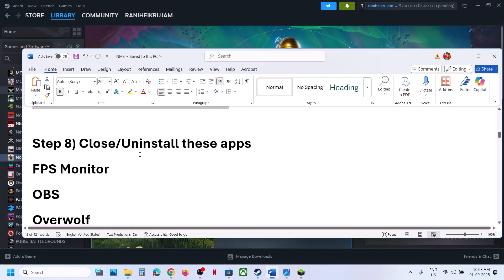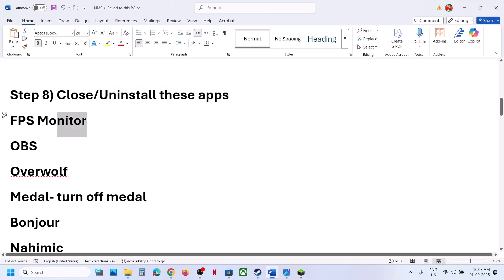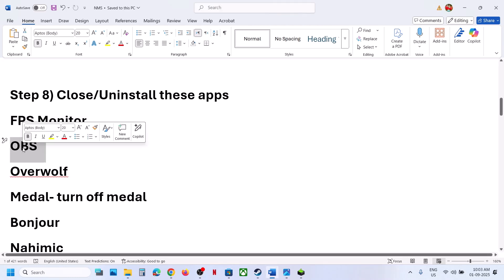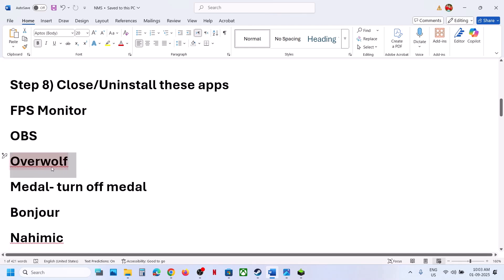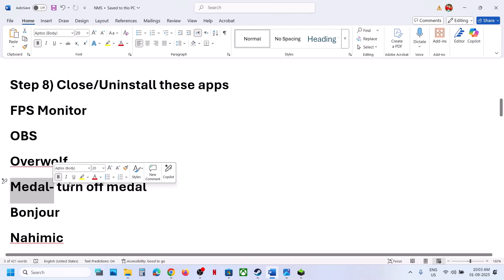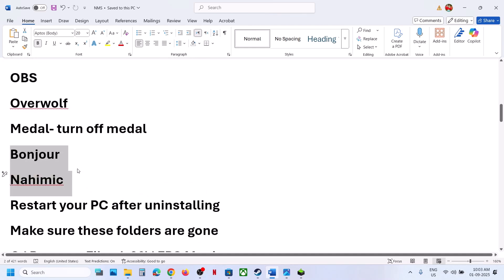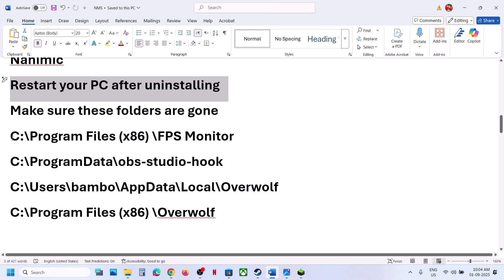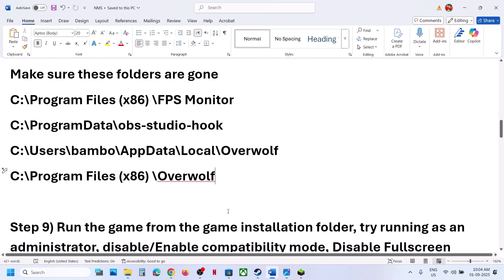The next step is to close or uninstall certain applications. If FPS Monitor is running, close it or uninstall it. Close OBS — if it's running, right-click and exit; if that doesn't work, uninstall it. Also check for OBS Wolf; if it's running, close it, and if that doesn't work, uninstall it. The Metal application is known to cause problems, so uninstalling or closing it has worked for many players. Also check for Bonzo and Nahimic — uninstall these applications, then restart your computer. After the restart, make sure these applications are gone and then relaunch the game.